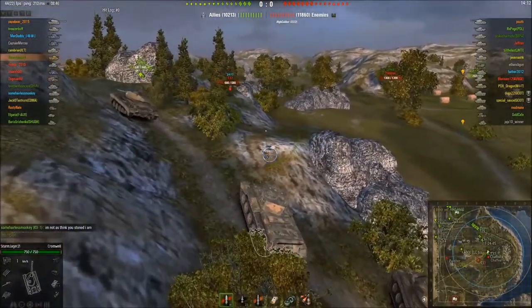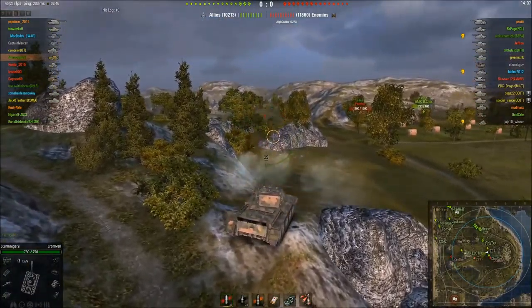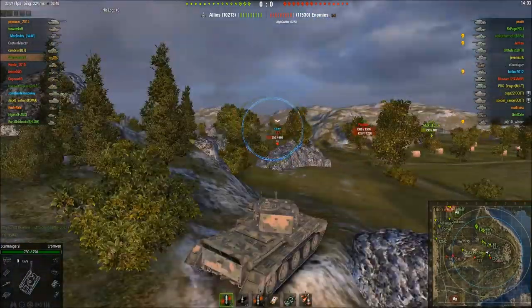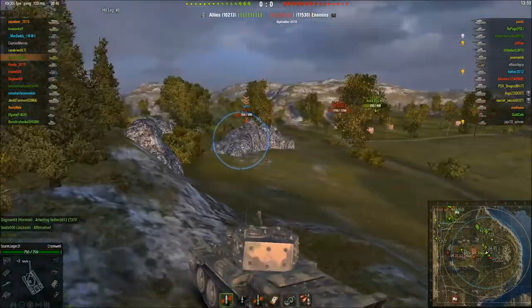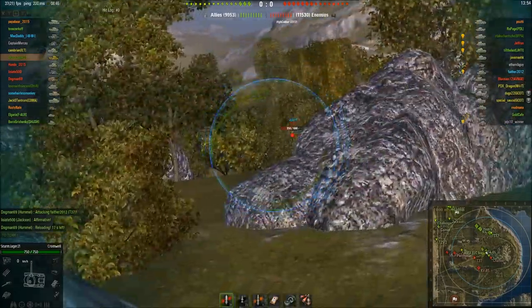Our first foe is an E-T37 and he's one of the best tankers on the enemy team. Right now we're going to waste our time here because we haven't got any good shots on him. We should have gone further up the hill, because we probably already could have got some side shots and done some damage on him.